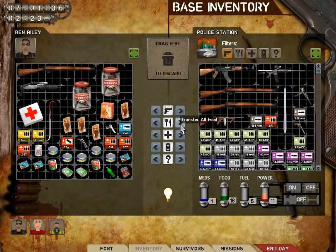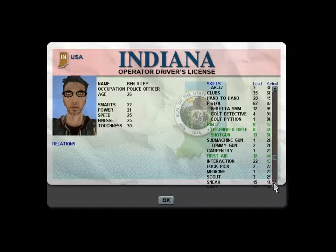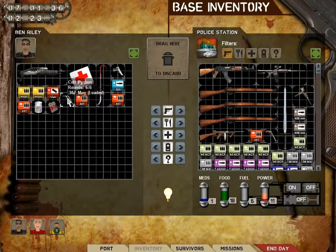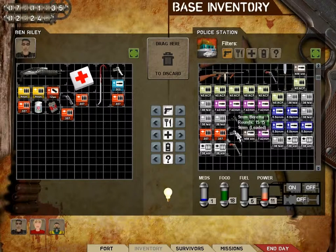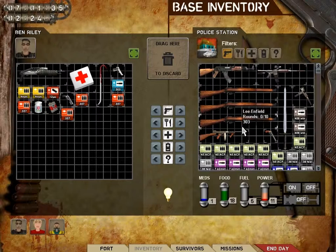Inventory — get rid of all my food. I have three Lee Enfields now — awesome. Well, I need an extra gun for the survivors, so I'm gonna take another box of 357. And I won't use anything I don't have much ammo for. They can have the 9 mil. Alright — missions, let's do this survivor mission.